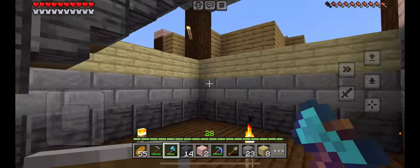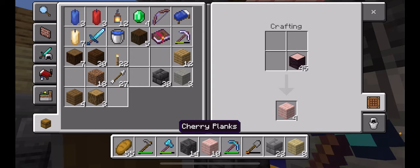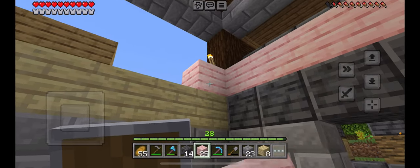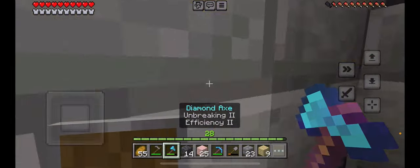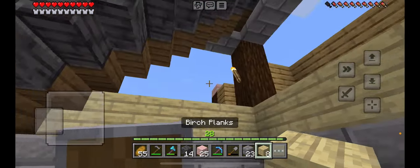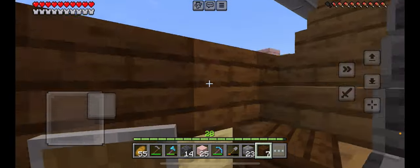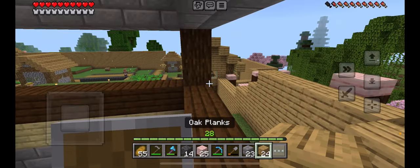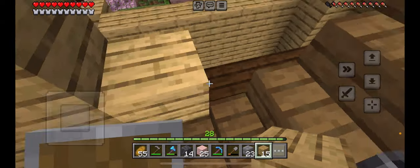I actually needed to get some supplies because I realized I didn't have enough, and I also wanted to light this place up more so we don't get any mob spawning. I was thinking we could have birch over here and we can fill the rest with dark oak. I'd make this into windows, but I don't think that would really be necessary. Anyway, let's just turn the rest of this into regular oak — I want the villagers to still think this is a village.